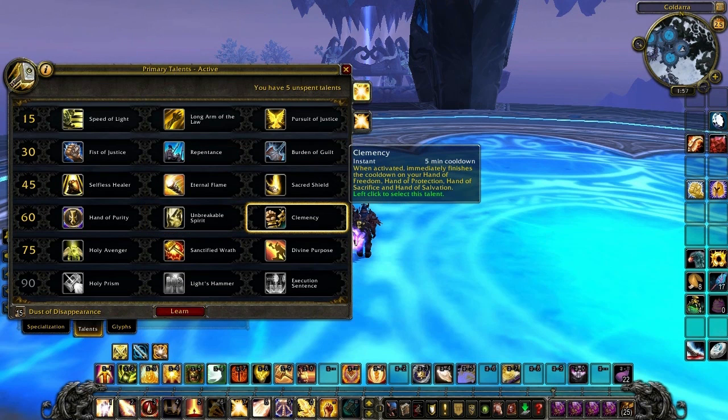Last in the fourth tier we have Clemency. Instant cast on a five minute cooldown. When activated, it immediately finishes the cooldown on your Hand of Freedom, Hand of Protection, Hand of Sacrifice, and Hand of Salvation.